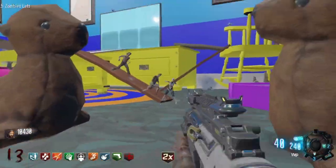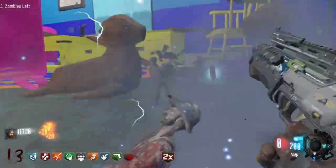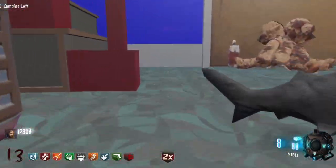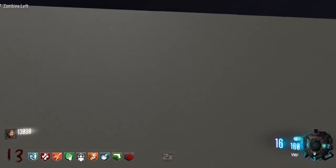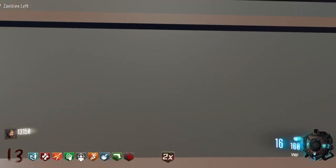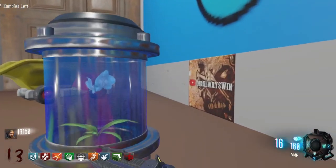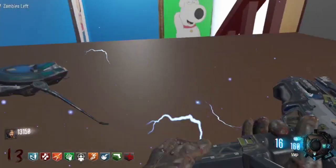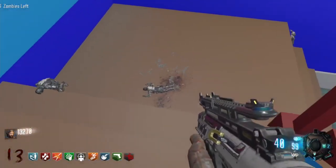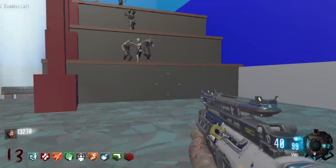I'm gonna switch to the VMP. Let's go see how much it is to escape here — probably like 30-something thousand. That's what it usually is with these maps. It sucks it's all the way up top here. Let me come up here for the endgame buy. Alright, let's see — it is 38,000. So about 38-39,000 for the endgame buy. The good thing is I kept this VMP because that's where the points are going to come from.